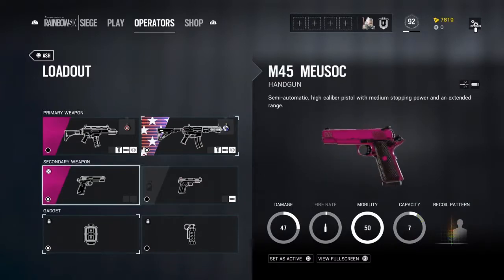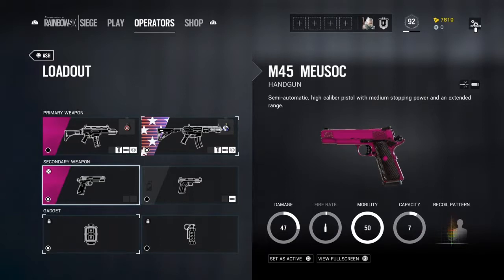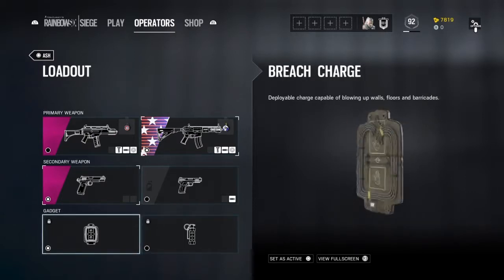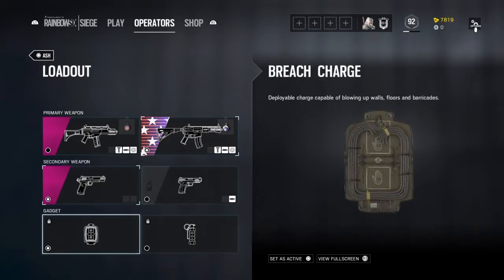On Ash's secondaries, I use both pistols, but one is better. If you have a good trigger finger, the other one is really good too — it has less damage but more capacity. On the gadget, the breach charge and the stun grenade are both really good. If a lot of people are using Jäger or Thermite, I put the stuns, but if there are Thatchers, IQ, and Twitch, I use breach charges.